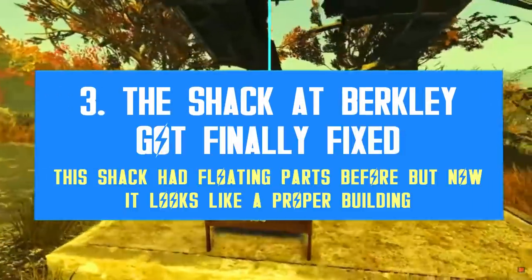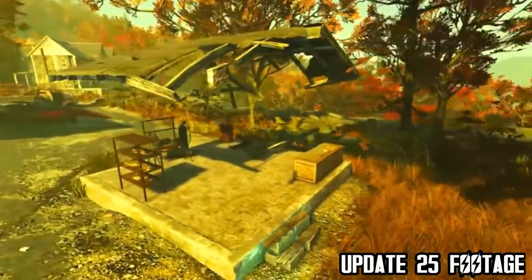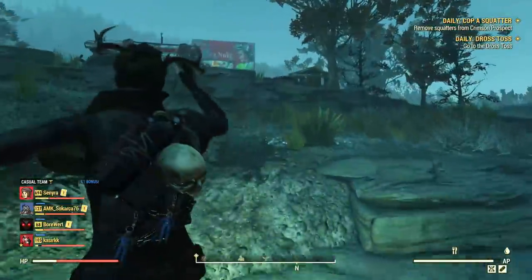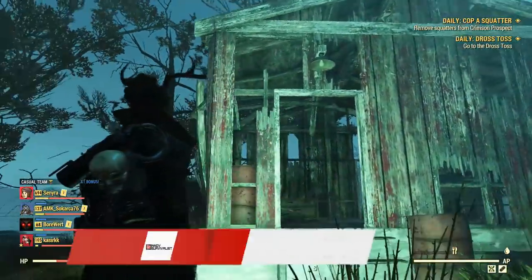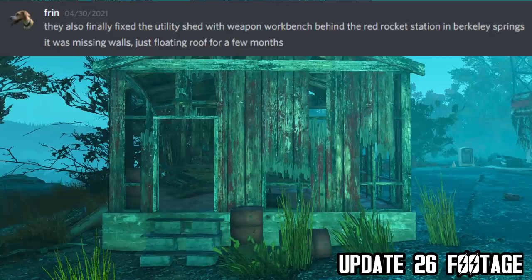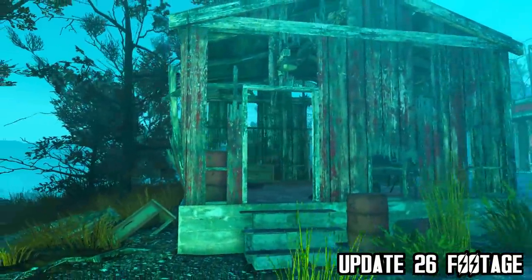A while ago I talked about a mysterious shack in the Mire, at Berkeley. This shack was missing walls and had a floating roof — an aberration defying gravity. Many players wondered if Bethesda was working on it for a future update, but apparently it was just a broken shack, likely due to a bug. With Update 26, this bug got fixed and the shack is now looking normal — still in ruins, but no longer floating. The inside items remain the same: a weapons workbench and some junk on a metal shelf. Thanks to Frinn for the heads-up. One less issue to fix!